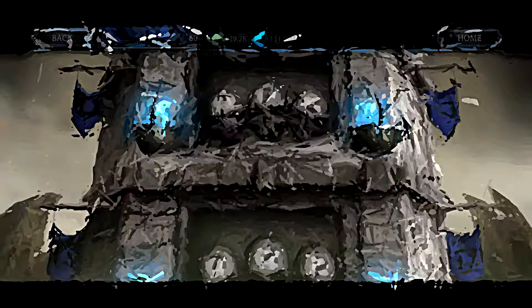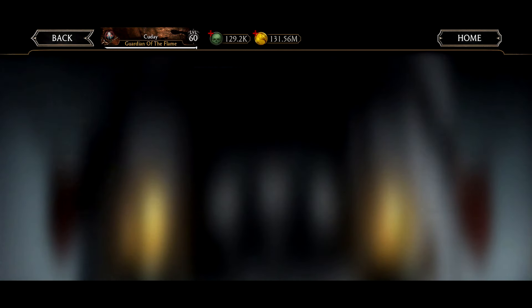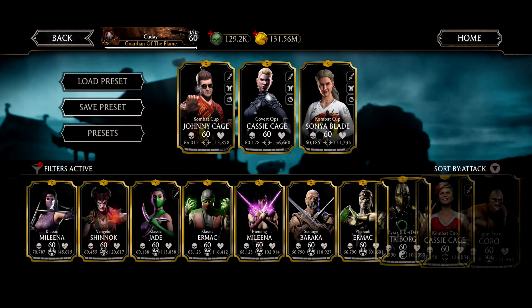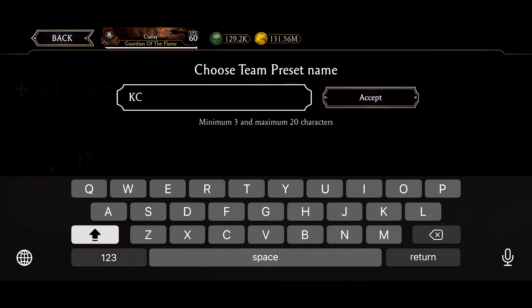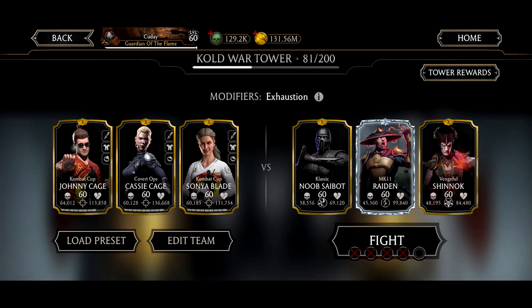I told you Johnny Cage is an absolute mad lad if you just use the right equipment. Tower equipment is going to help you. This is all because damage boosts on characters with great combo enders will absolutely do wonders in this tower. I think maybe we could do Tower 101 attempt with this team alone. I'm going to save it now. What do you guys think — was my talent preset good? This took me a lot of learning, and I know you can make fun of me for using tower equipment, but it takes a lot of learning.